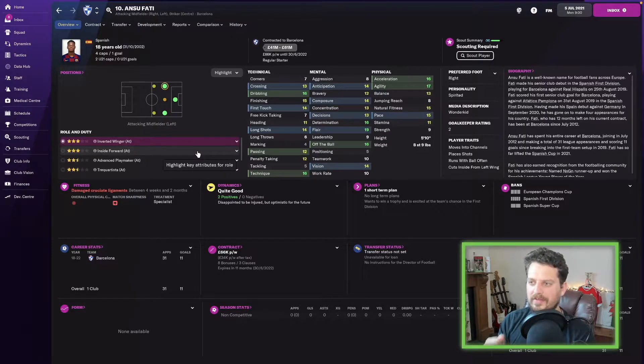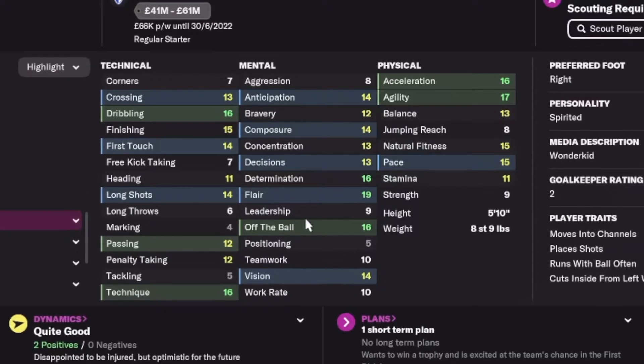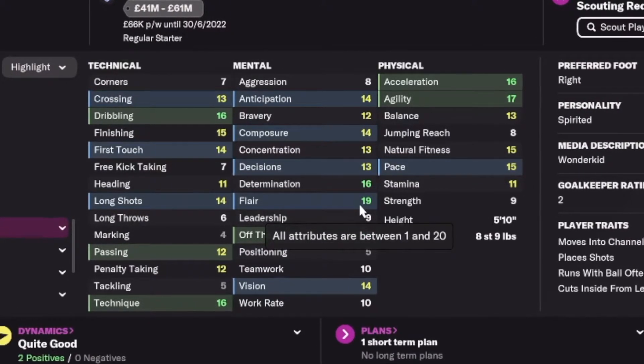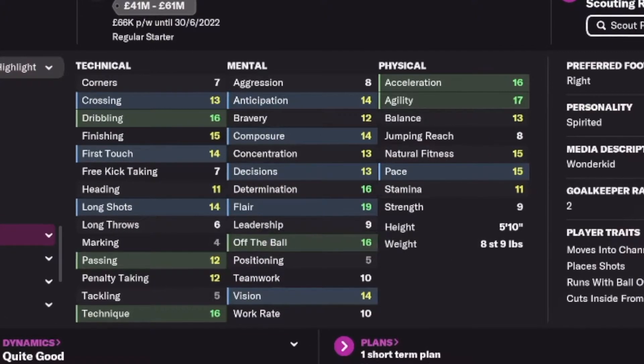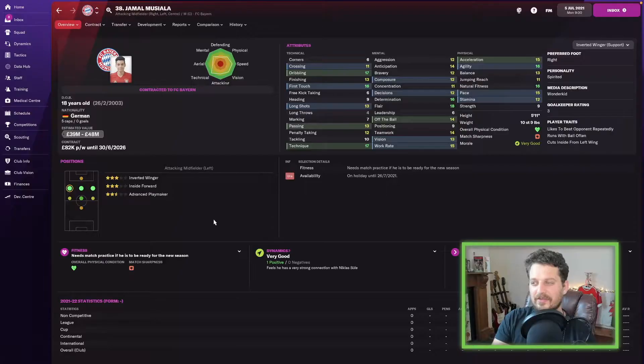Anzu Fati next — my scout reckons his best position is left midfield, so he comes on the list today. We may have also included him in the strikers video. Acceleration 16, agility 17, off the ball 16, flair 19. Fati has the ability to become the best player in the game in 10 years time. He's 18 years old and costs between 41 and 61 million — if you've got that money and don't get him, I think you're mad.